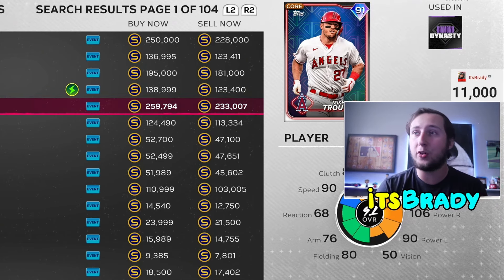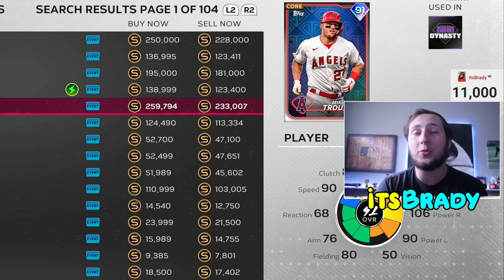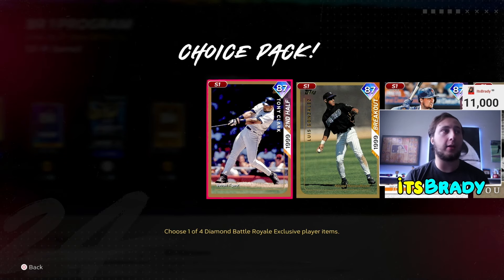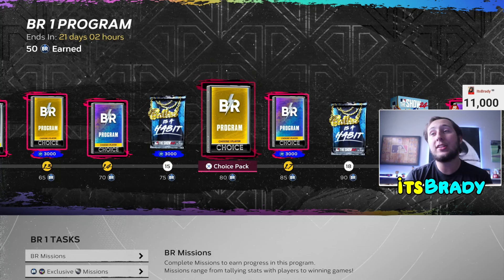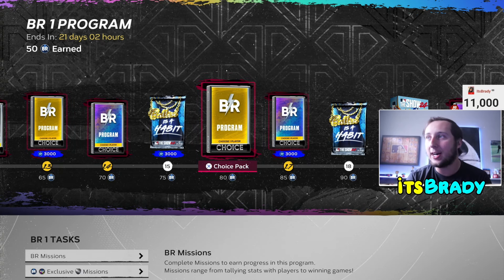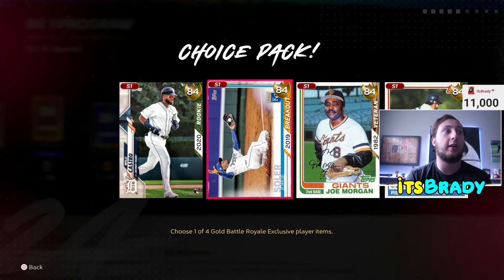The first thing I do when grinding stubs is sell almost every imaginable card possible. For example, by grinding the whole Battle Royale program you're going to be making about 80,000 to 90,000 stubs. The way I look at it, by grinding BR and the event, I'll basically have enough for Mike Trout — that's roughly 90k plus 140k, and I've already got about 70-80k, so I'll be right at Trout's price once I'm done.